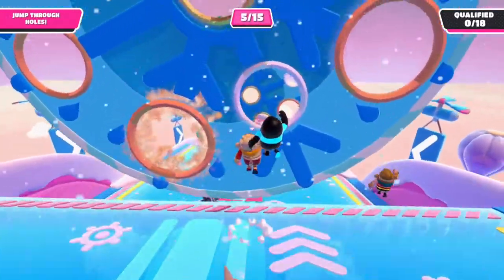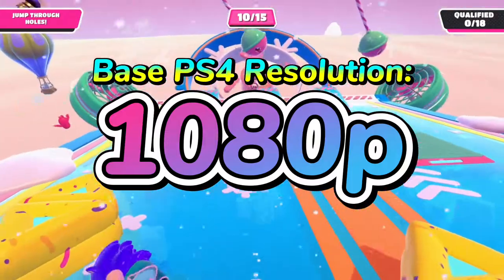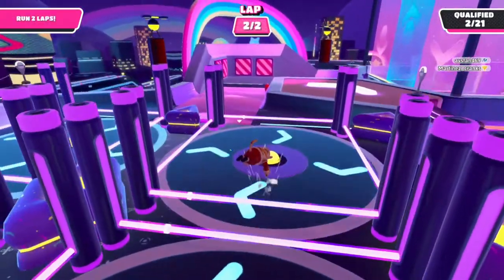On the base PS4, Fall Guys runs with a resolution of 1080p. No shocker there, but what is shocking is that the game uses a frame rate of 30. How can Call of Duty run at 60fps but Fall Guys runs at 30? That doesn't seem right.